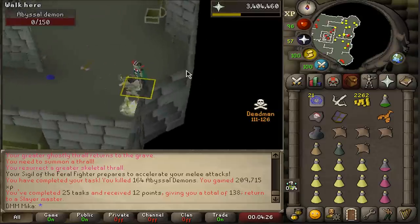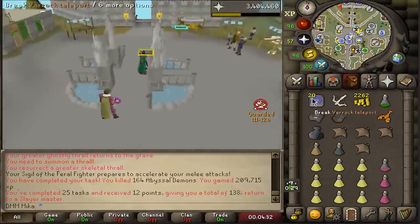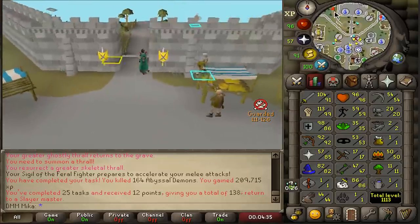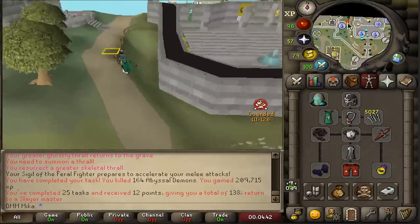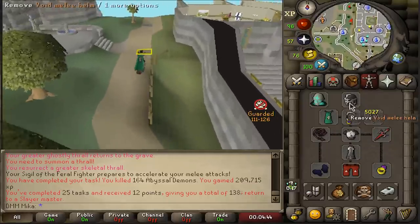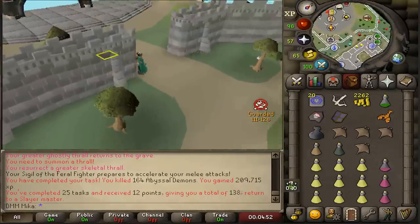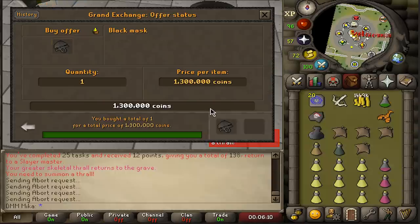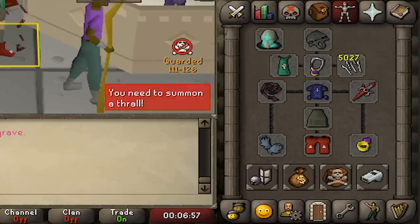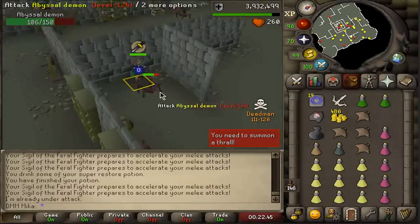Task done — mithril kite shield, teleport out. Let's check points. Nice amount of points — taking another abyssal demon task. Three whips this task is insane. I think I'll sell one whip to afford a black mask, which would be better than void for tanking. Going to bank the void for a bit. Whip for 1,980k — let's buy a black mask at insta price. Got it for 1.3 million.